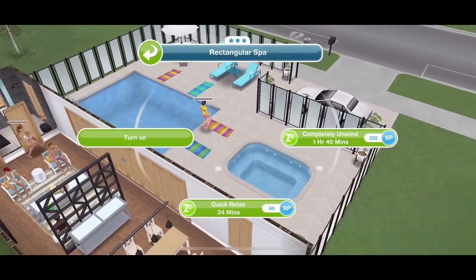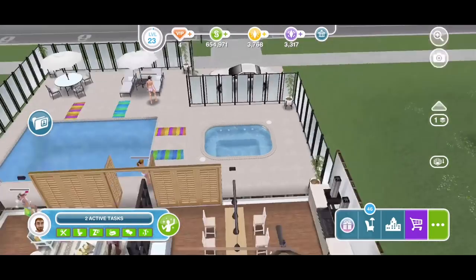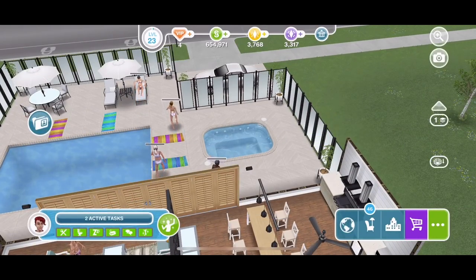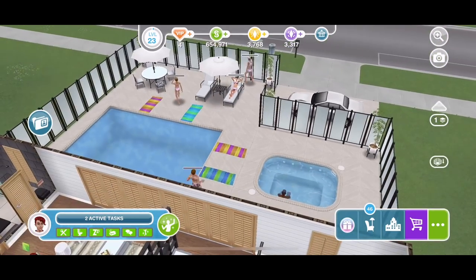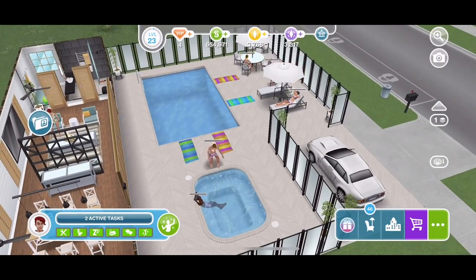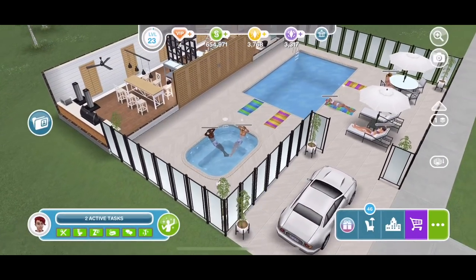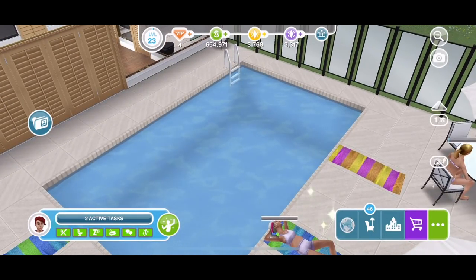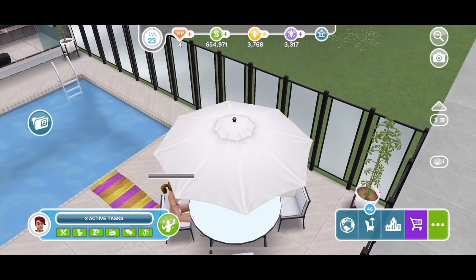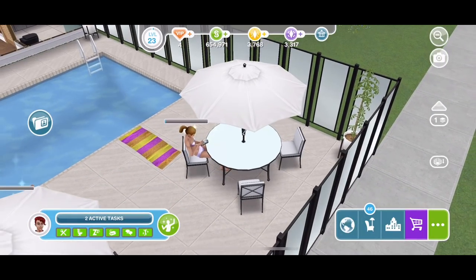Of course with it being a poolside bungalow, it's one storey and quite simple — really quite stylish but a very simple build. Of course we have this outside area where there is a pool and this sunken spa, which is a new object that we get with the Poolside Paradise event and I love it. We've got a lot of this furniture — the recliners and the table and chairs with the umbrella — that's an item from the Poolside Paradise, and that plant in the corner as well.